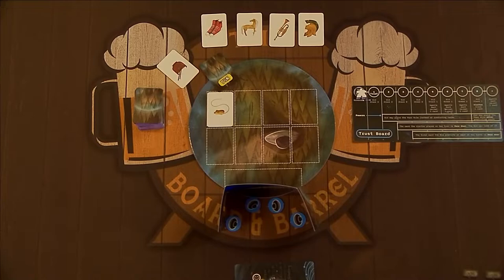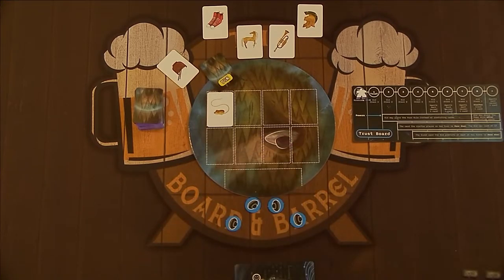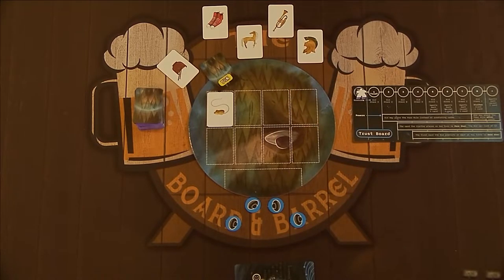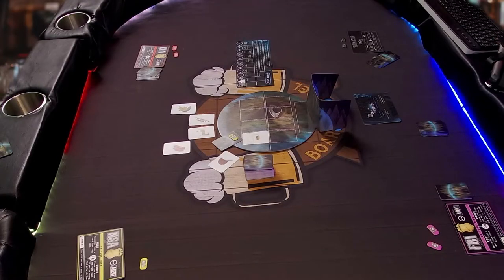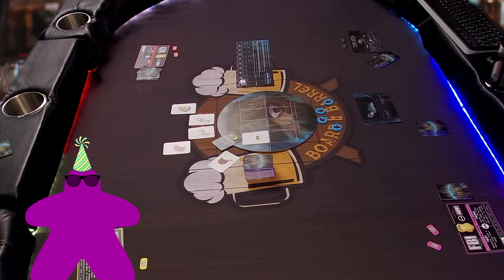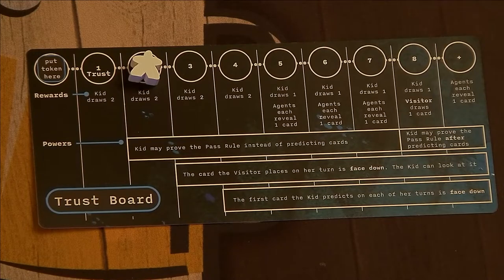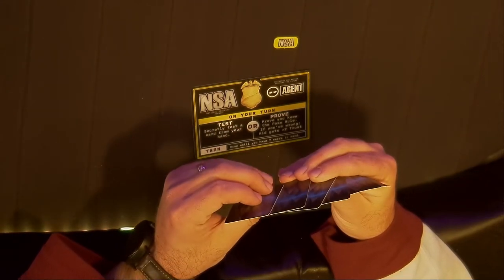When they're finished, the player attempting to prove the pass rule then moves each of the four cards toward or away from the shield according to what they think the pass rule is. The Visitor then lifts the shield to reveal the guess tokens. If everything lines up, the pass rule is successfully proven. If not, the Visitor classifies all four objects face up and the turn ends. If an agent successfully proves the pass rule, they win the game. But if they attempt to prove the pass rule and fail, the kid gains two trust, advancing the trust meeple two spaces on the trust board. When the agent's turn is finished, they draw back up to a hand of seven cards and play continues clockwise with the next agent.